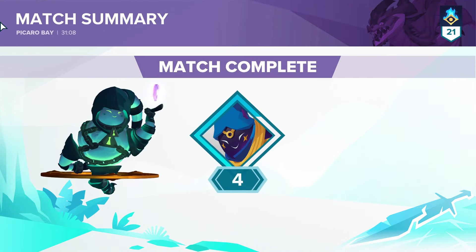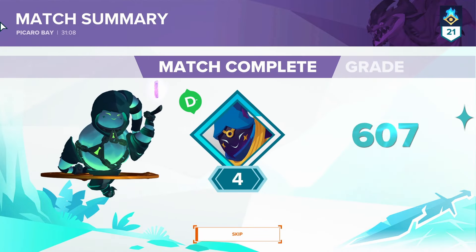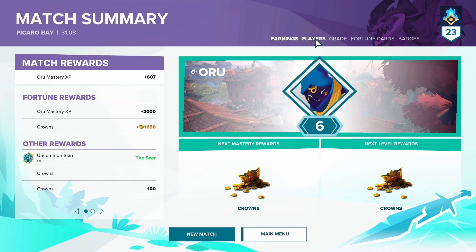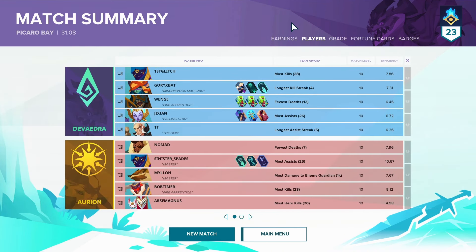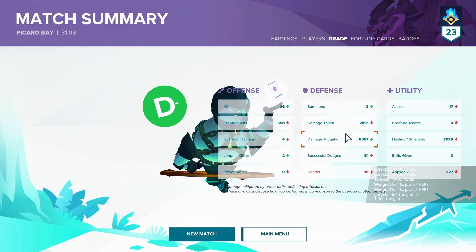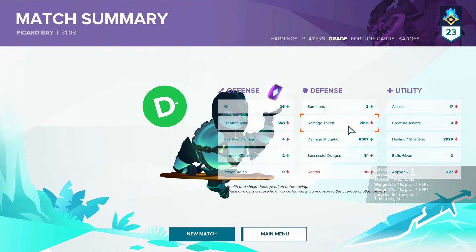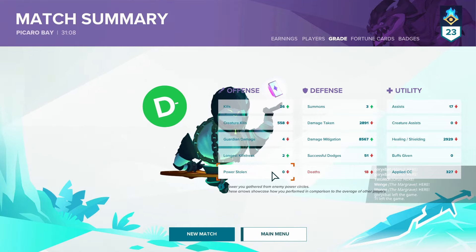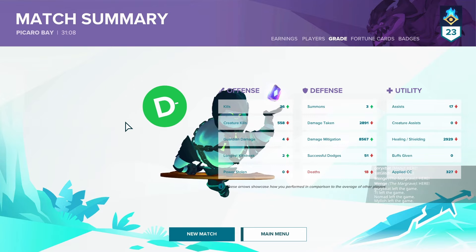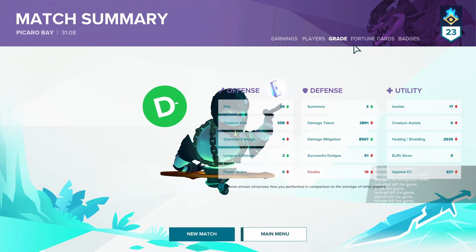According to the game we definitely could have done more, but we'll skip that. Looking at the stats — we did have the most kills in the entire game with 28. We mitigated a good amount but we took too much damage. Apparently I straight up stole power — this is a lie... I mean, comments have always been telling me this is not a lie, but you know.